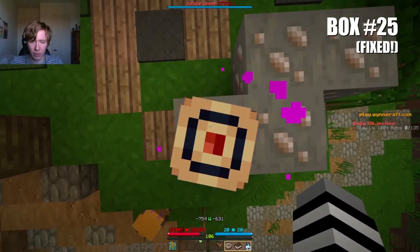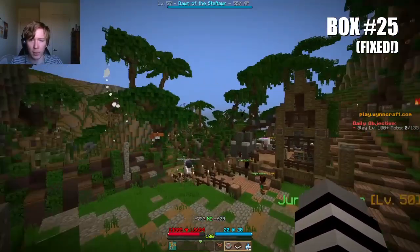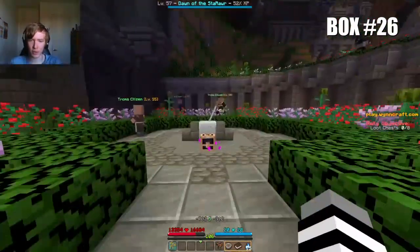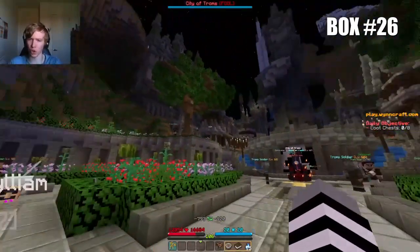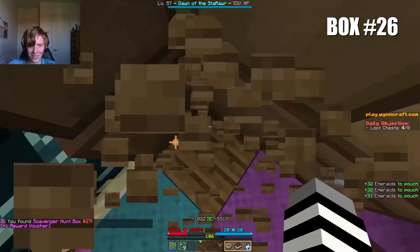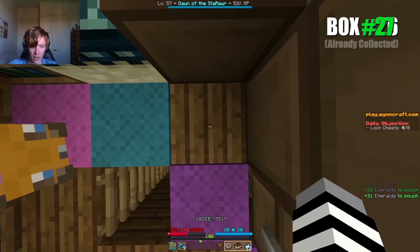Box 25 is at the coordinates minus 754, minus 631, outside of the Charm Crafter's Hut in the Aiboju village. At the exact coordinates minus 792, minus 907, in front of this blade near the entrance of Tron's. Box number 27 is on this block at minus 1822, minus 5517, inside of this tower on the outskirts of Outlooks.